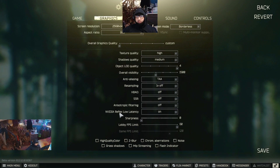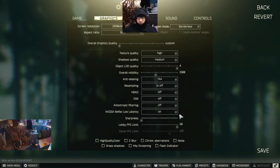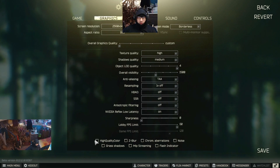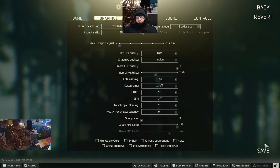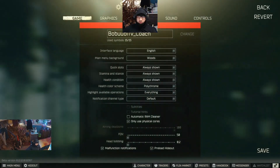For Nvidia Reflex low latency, turn it on, but this requires checking one more setting in the Nvidia control panel. Make sure that all the checkboxes on the bottom of your screen are set to high quality. Also make sure color Z-blur, noise, grass, and shadows are all turned off. This covers the graphics section.